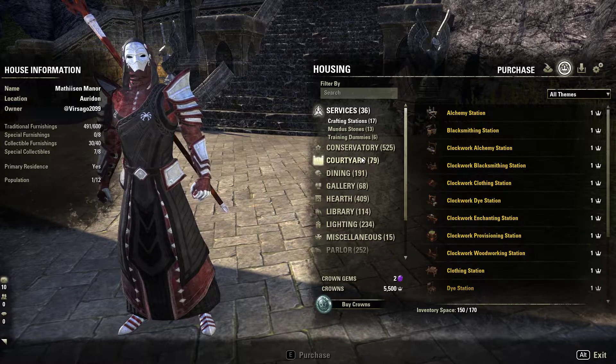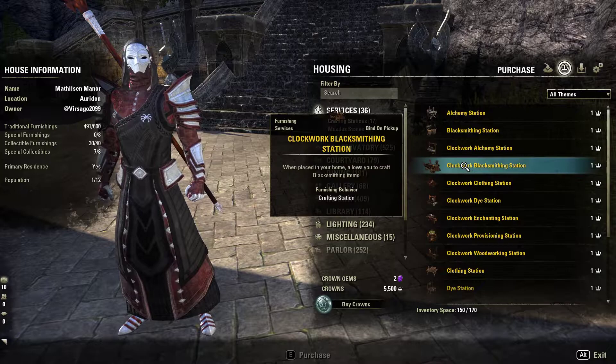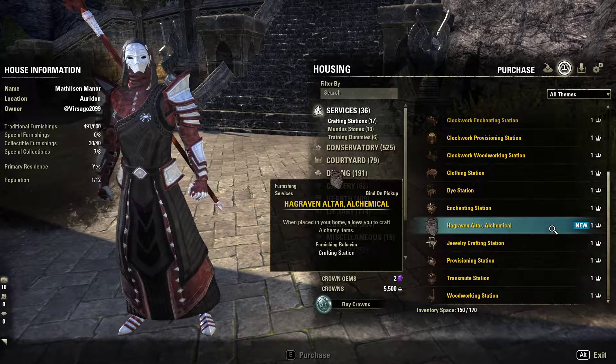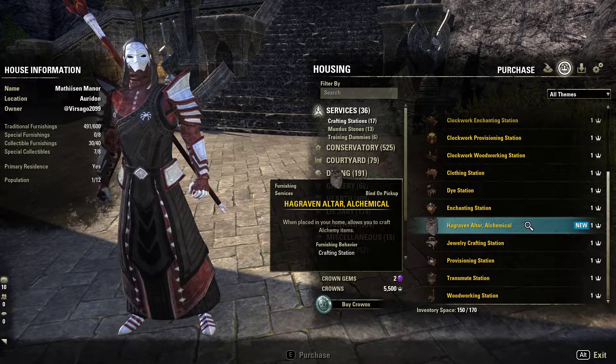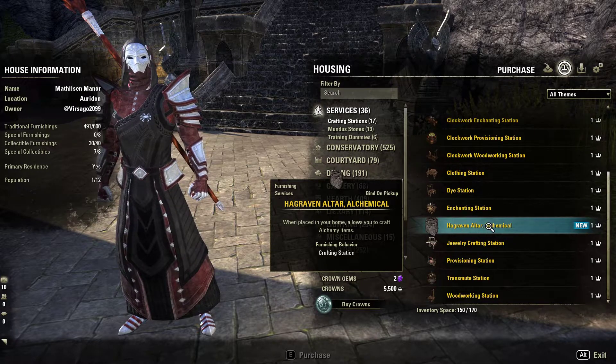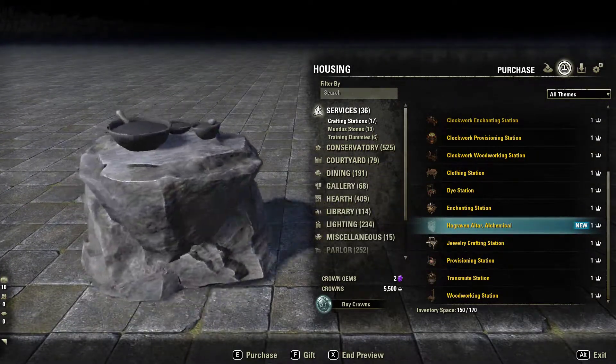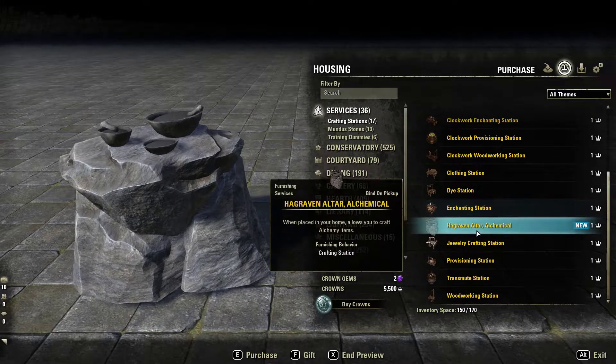There's a lot of stuff in here that's labeled new that isn't necessarily new. For example, this is labeled new — and this is on the PTS, by the way — the Hagrid and Alter Alchemical. And this is not new; you can buy this right now, today, in the Crown Store on live. So that's not actually new.